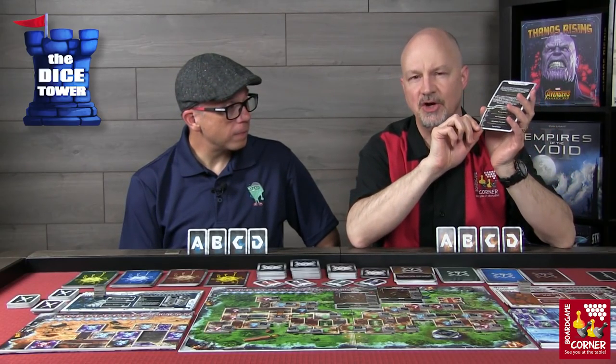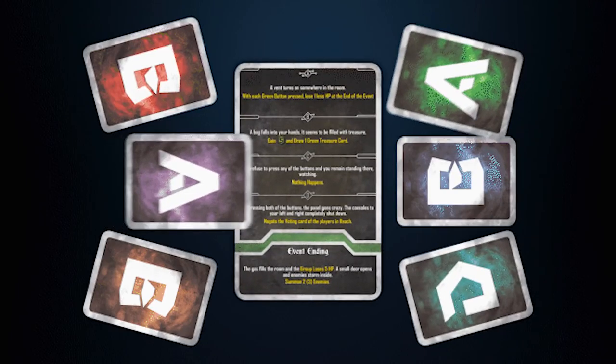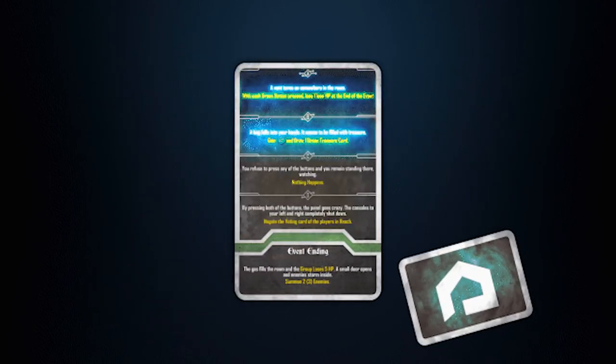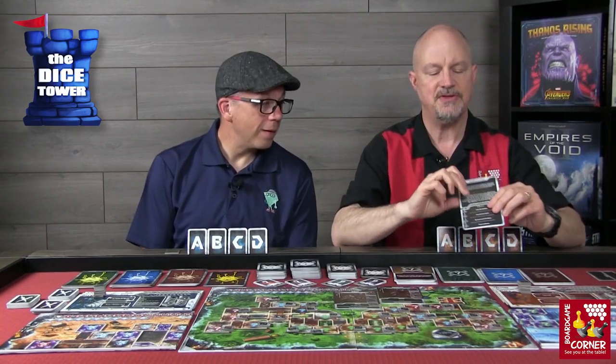Below the narrative there are four choices. Each player has a set of four cards with the appropriate colored back for their player, and they will choose among the various options. We won't tell you specifically because we don't want to spoil anything, but let me give you an example.